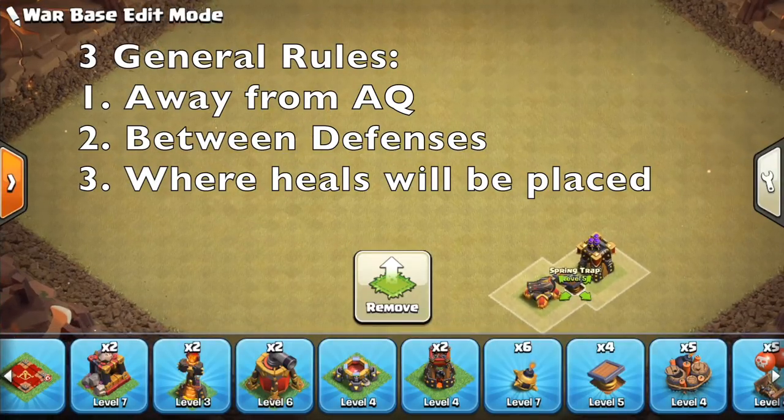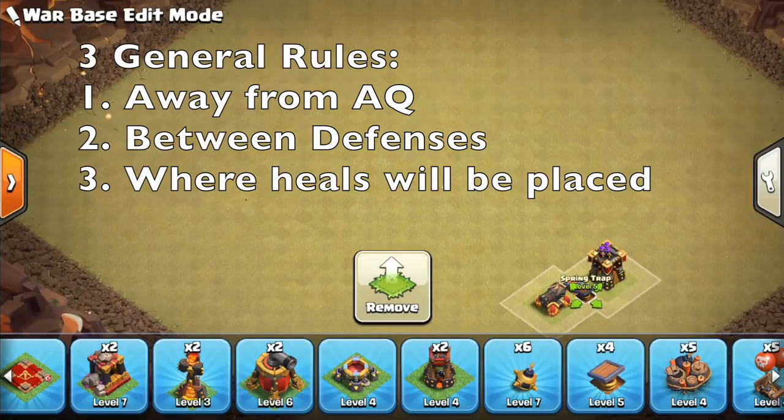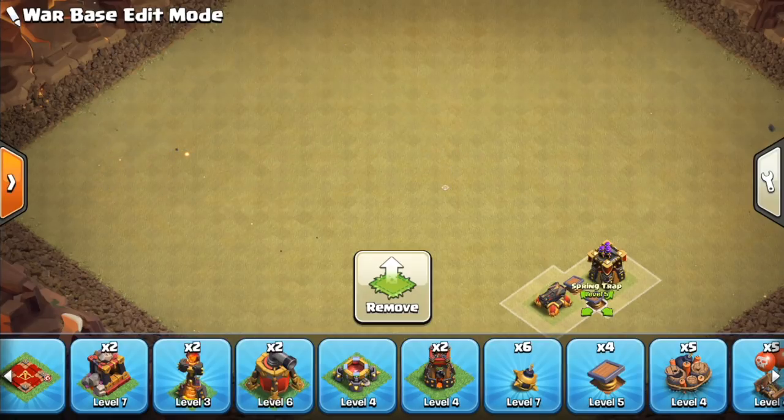And third, put them where heal spells will likely be used on the hogs, because spring traps are immune to heals. You want to put them there and put the giant bombs elsewhere where heals won't be used. Hopefully that's all simple enough.